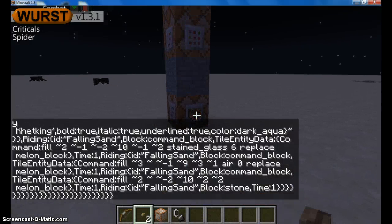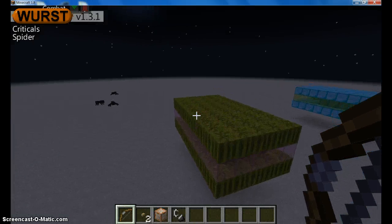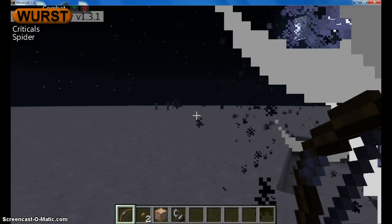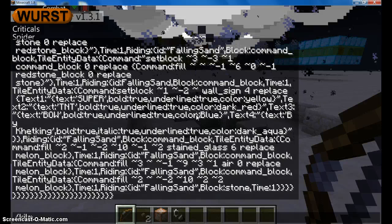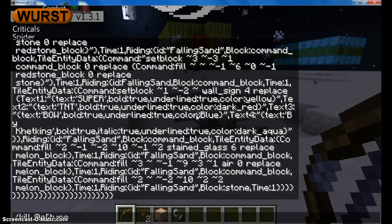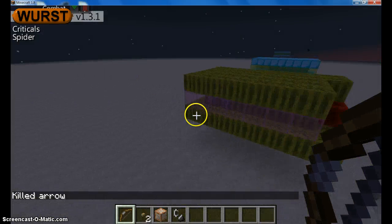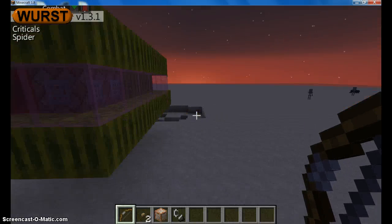Ronald Dweiser. It worked, yes! Melons! It fires TNT! Yeah, don't do Prime TNT — that will lag out your world, I guarantee you. Oh, and it broke all the command blocks. Oh no, it didn't! The command blocks were on the other side. Get wrecked, and I fixed it. It's a Super TNT Bow by Kahetking.